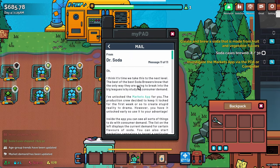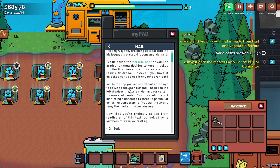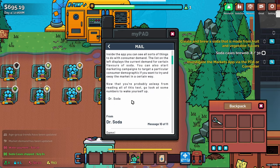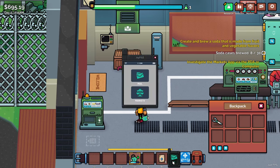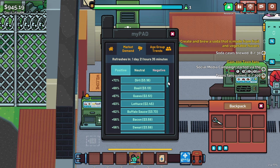Mail time from Dr. Soda: 'The best soda brewers break into the big leagues by studying consumer demands. I've unlocked the market app for you — the production crew kept it locked for the first week for TV drama, but you have it early. Use it to your advantage. Inside the app you can see consumer demand for flavors, and you can start marketing campaigns to target particular consumer demographics.' I'm going to go check that out.